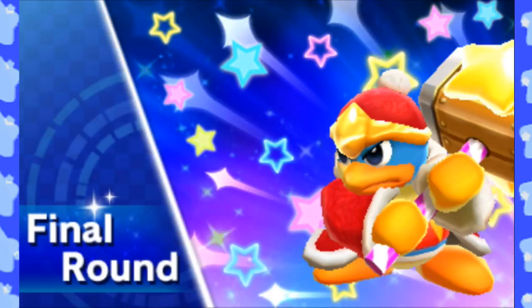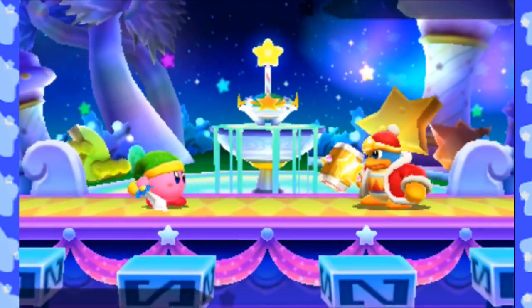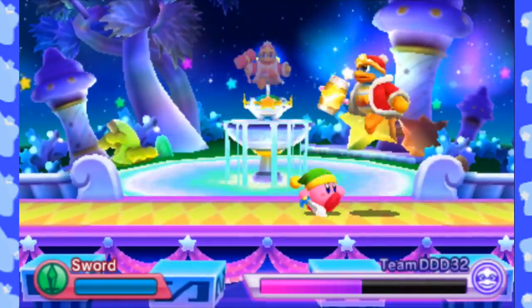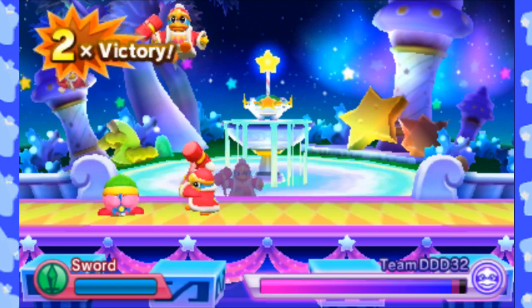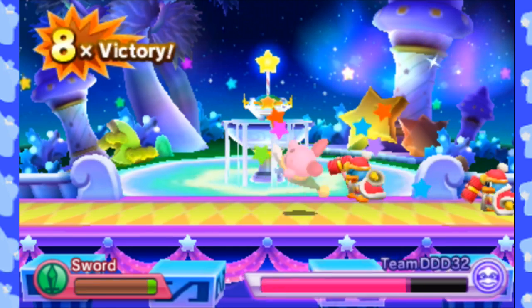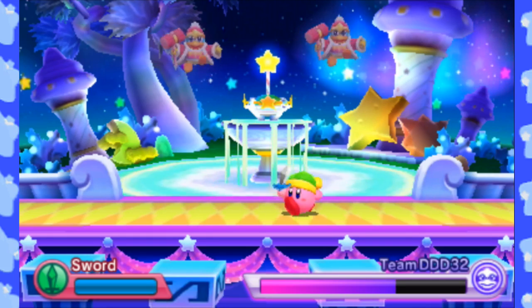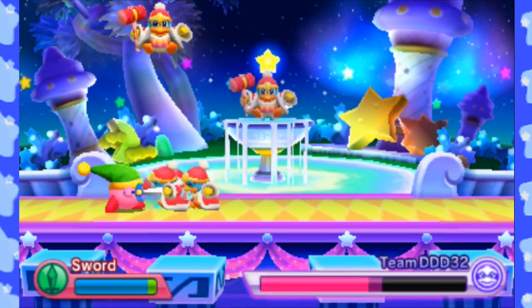The final round is against Team DDD — kinda get a bit of a Smash Bros vibe here. You'll fight against Mini-DDDs, and how many you fight is determined by your difficulty. Easy Mode is 24, Normal Mode — which is what we're doing — is 32, Hard Mode is 47 or 48 I forget which, and Very Hard Mode is 64.